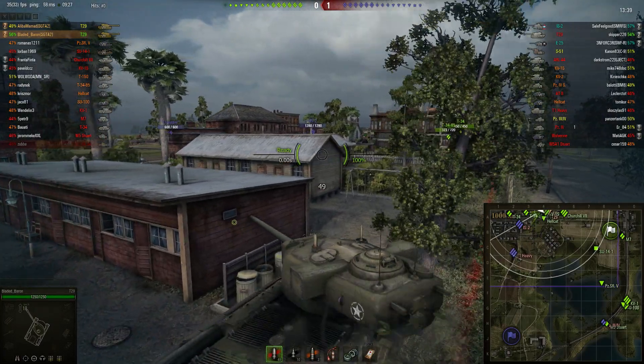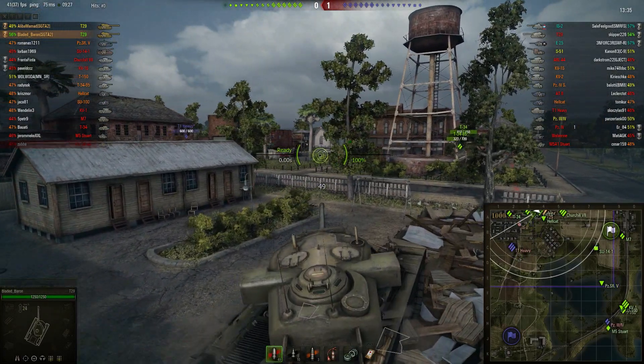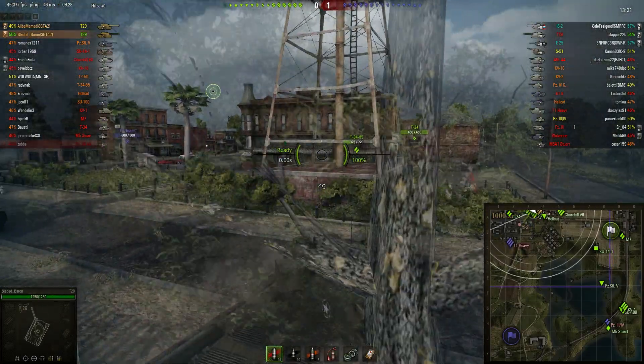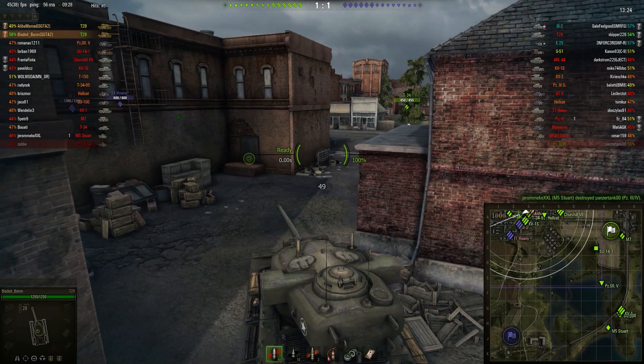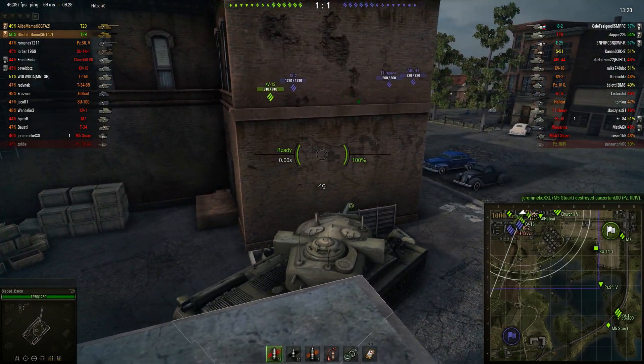You can see the enemy team sending a few heavy tanks into the town — really only the IS-2 and that T1 heavy in the distance. They're going to have to commit considerably more forces to this town if they want to win this fight, although they've got an E25 and a couple of tank destroyers aligned on that ridge on the D and E line.